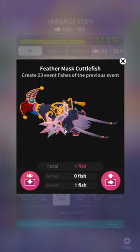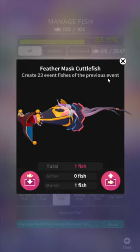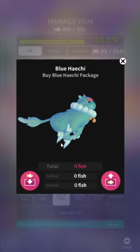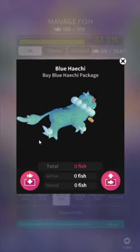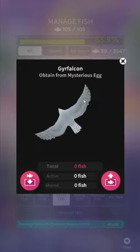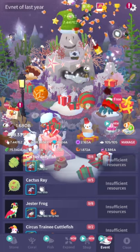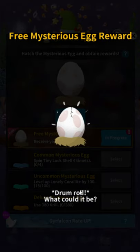Feather Mask Cuttlefish — that's the big fusion fish from the previous event. If you didn't already unlock it last year, you'll have to make one of every single event fusion fish. Even if you made them before, you have to remake them. Just go down the list one by one. Blue Hihachi — I know you, you're from Tekken. Buy Blue Hihachi — that's just an in-app purchase, it doesn't matter. Grafalcon — this is a bird. The underwater birds are so weird; obtained from Mysterious Eggs.